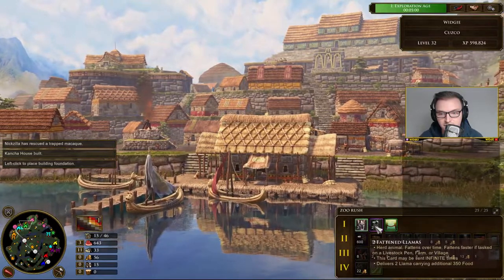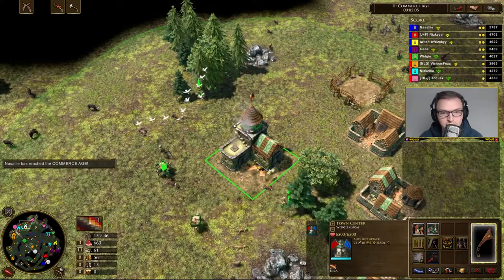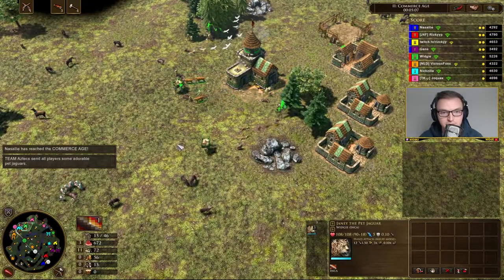Make sure that you play against AI first — ideally on hard or even harder than that — and then move up to opening a lobby and playing against human beings.